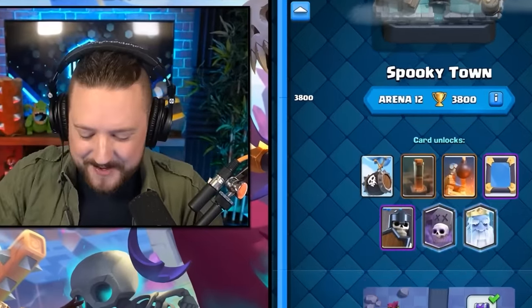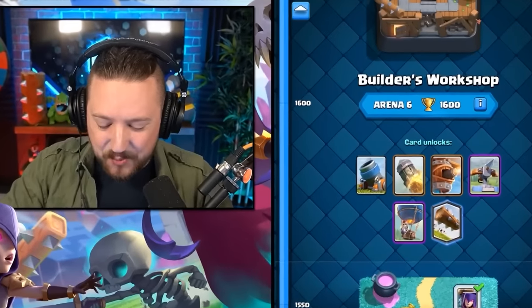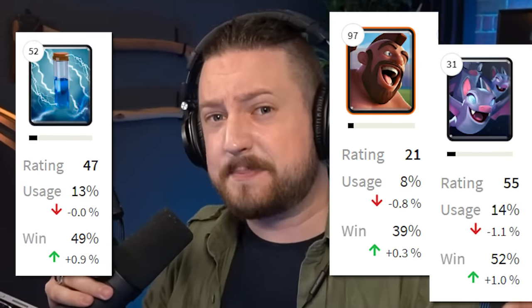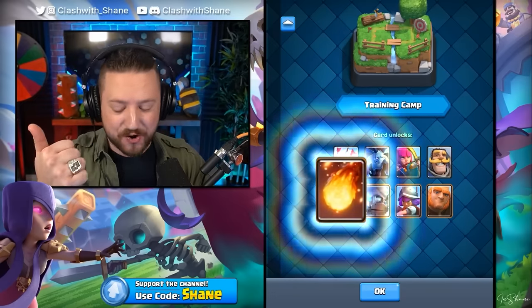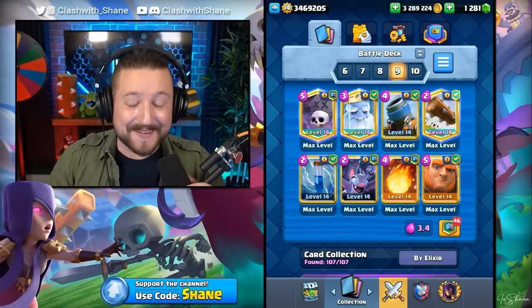That leaves us now with only four remaining arenas to choose from: Arena 12, Arena 6, Arena 5, and Training Camp. Arena 12's top two cards are going to be definitely the Graveyard and the Royal Ghost. Arena 6, we have the Log Spell and the Mortar. Arena 5 is going to be the Zap Spell and the Bats - what about the Hog Rider, you say? Well, here are the stats of the Hog Rider compared to the Bats and the Zap Spell. And for the final Arena of the day, we have the Training Camp where it all begins - top two cards are the Fireball and the Giant. This might just be our worst deck creation of the day, but let's give it a shot.